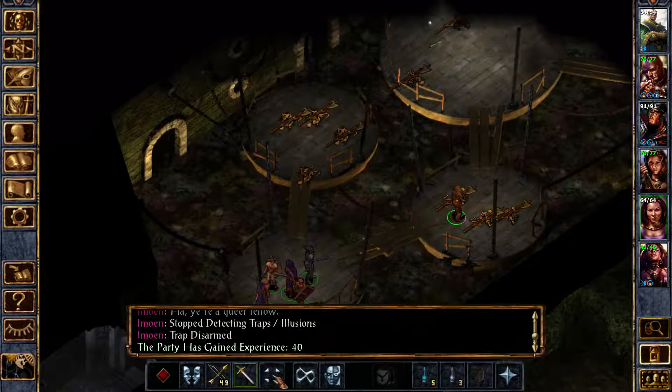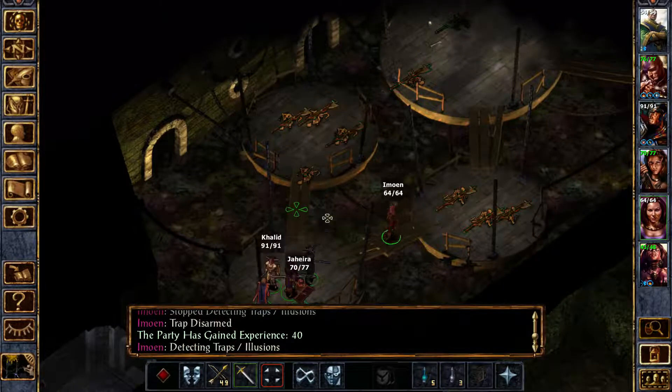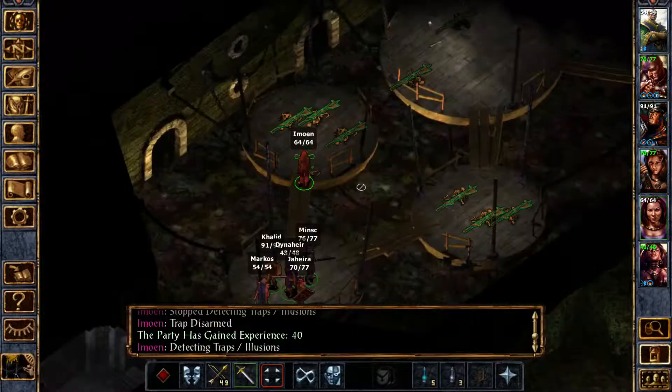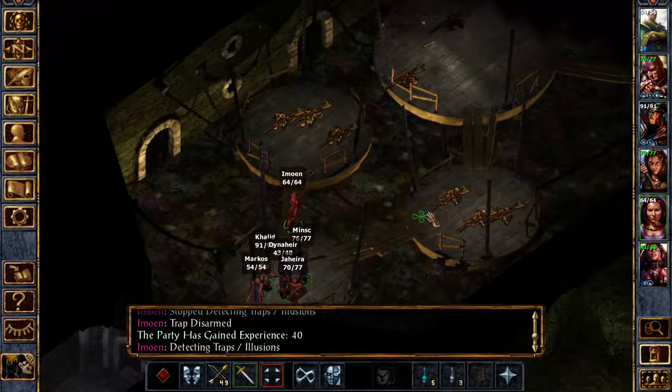So yeah, this map — as I said last episode — this approach here. We're in level 2 of the Dirt Lags Tower. Yeah, that's a dragon right there or something. So yeah, we're in level 2 right now.